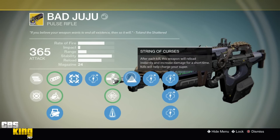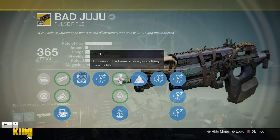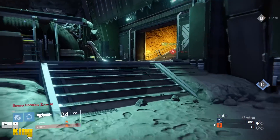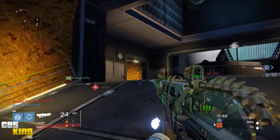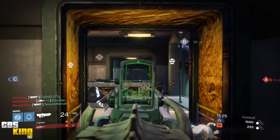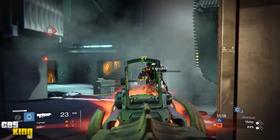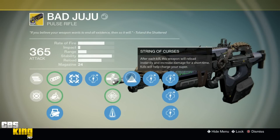Bad Juju's first perk is Full Auto — for a pulse rifle that is very nice, as you can just hold down the trigger. The second perk is Hip Fire, giving bonus accuracy while firing from the hip. The next set of perks includes Armor Piercing Rounds, Send It, or Perfect Balance depending on your situation. The standout perk is String of Curses, which instantly reloads the weapon, increases damage for a short time, and decreases super cooldown after each kill.